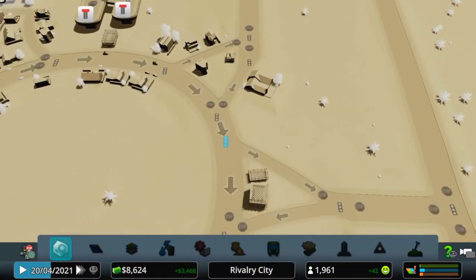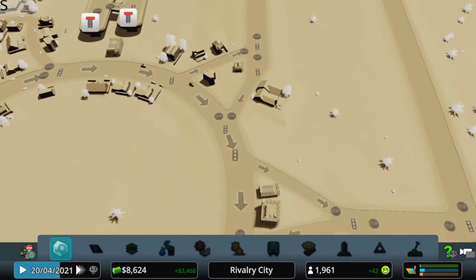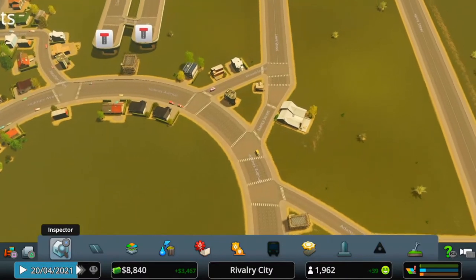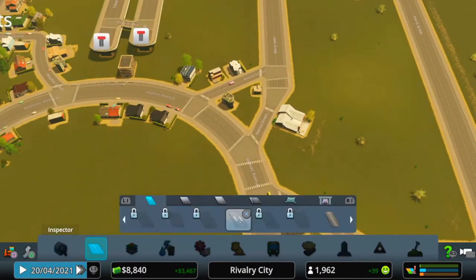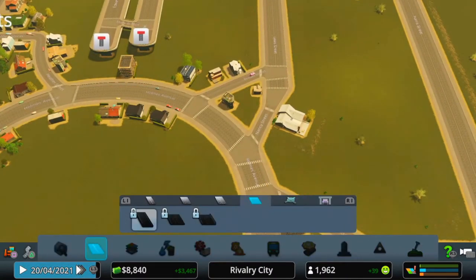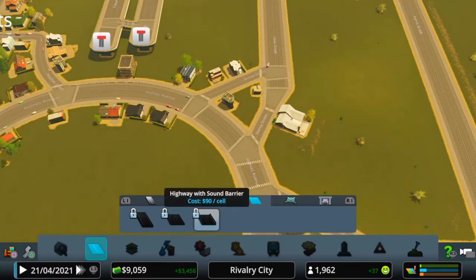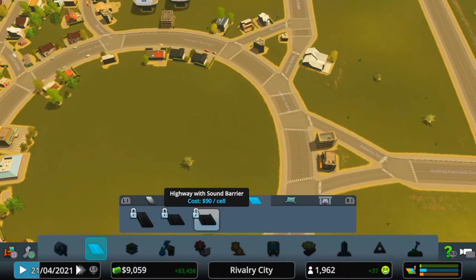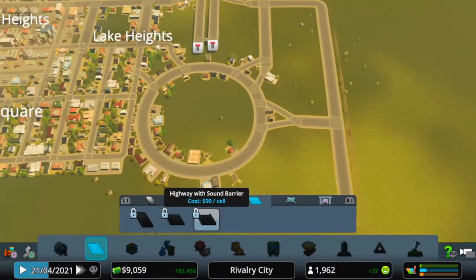Without traffic lights, people still stop on empty roads and sit there for ages. Look around this roundabout — they're all right, they're fine. And to be honest, this roundabout will be upgraded to a highway with sound barriers, so traffic will go in one direction and people will get around the city much faster.